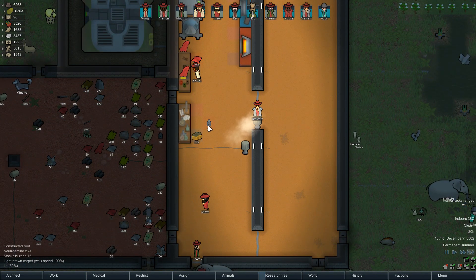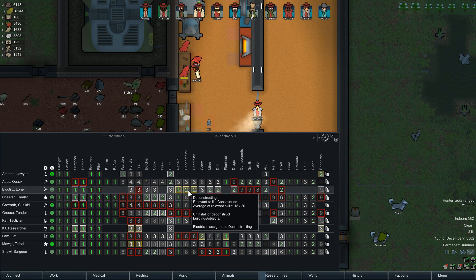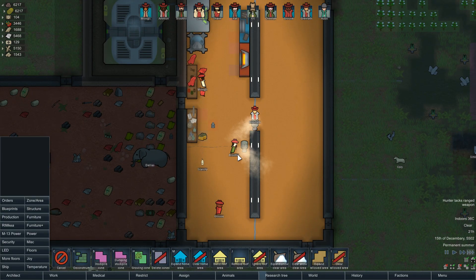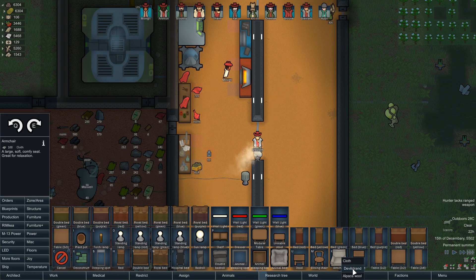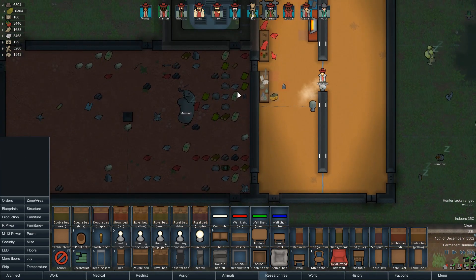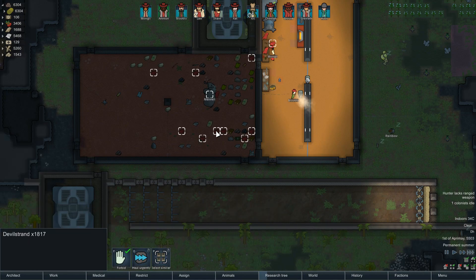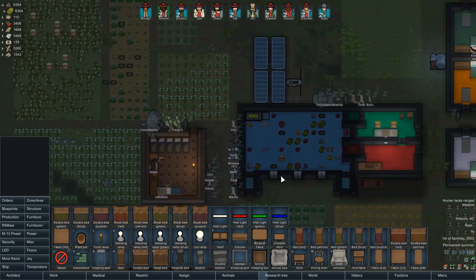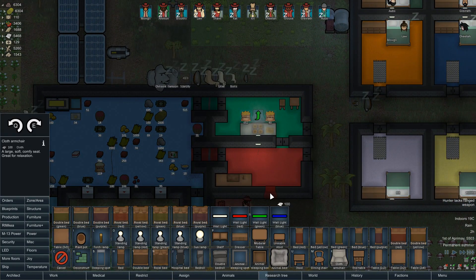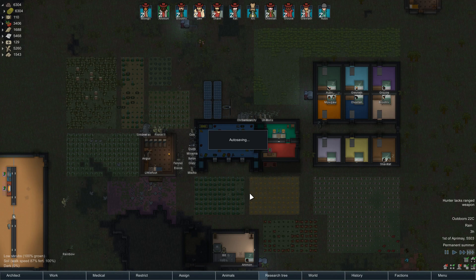There we go - all they need to do is just turn around. Blue Tricks is going to be our best constructionist at level 18 out of 20, so we can have him make some armchairs in here. We've got 1,800 cloth so we'll go cloth armchairs. We'll put one in there too, just one there as well, and then whoever's at the workstations gets a little bit of comfort while doing their day-to-day duties.